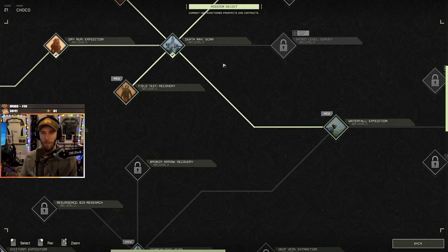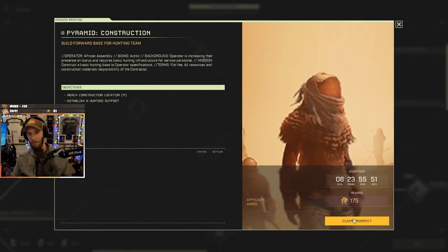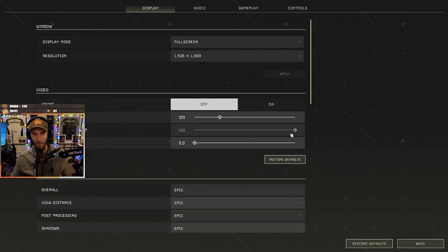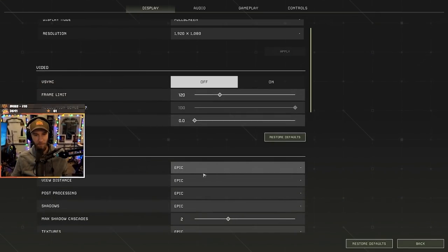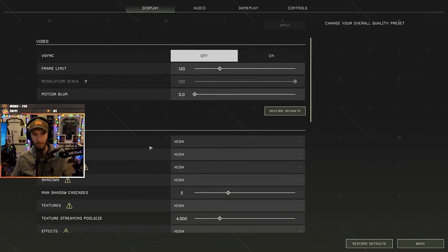We can try the pyramid one and see if it's good. If you ever start a mission and don't like it, you can just return to base. I need to restart my game because I'm having problems — apparently when you host this game it's really bad for your computer. I need to change some settings. I'm going to put everything on high for now.